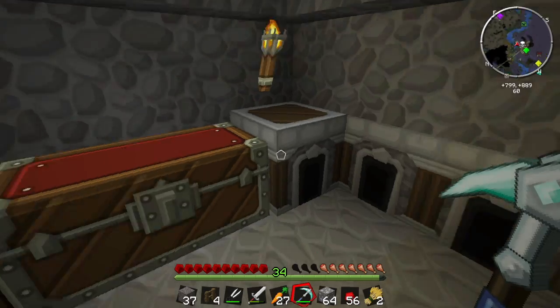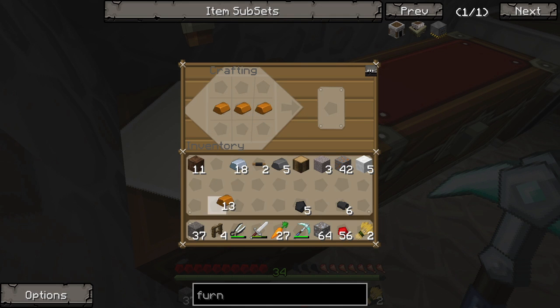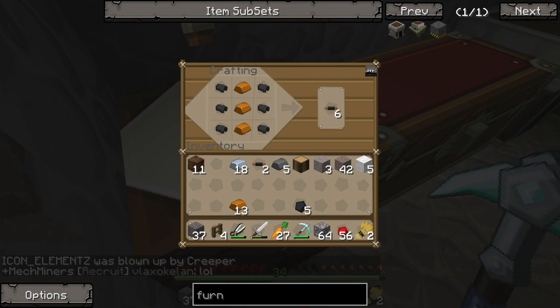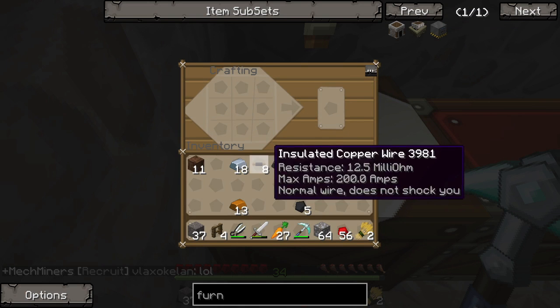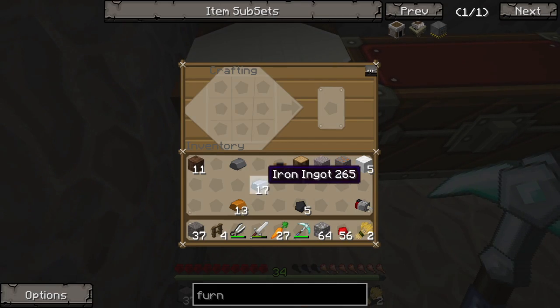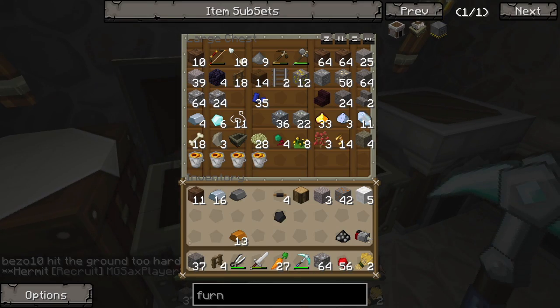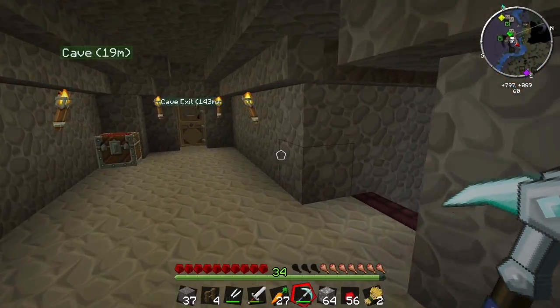The copper should be done smelting. It is in fact done. Now we need to take the copper down the middle, the insulation on each side. Now to make our motor, all we need is one iron and four steel. Now to make more steel, we are going to need to make iron surrounded by coal. Unfortunately that's not going to get us enough, so it looks like I'm going to have to go coal mining. Let's run down here real quickly and see if we can find some.